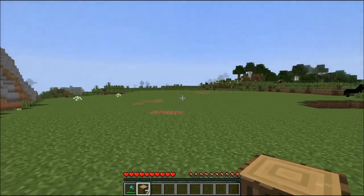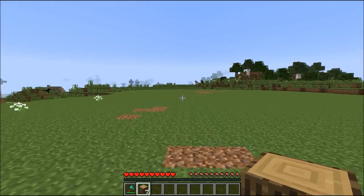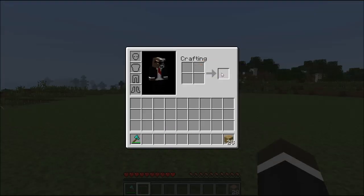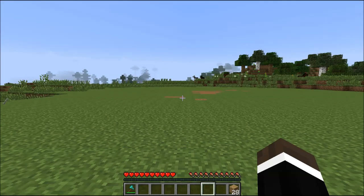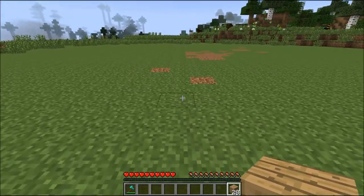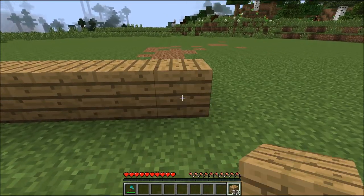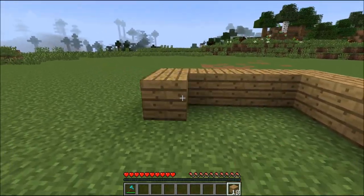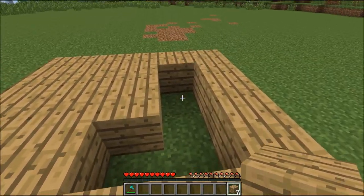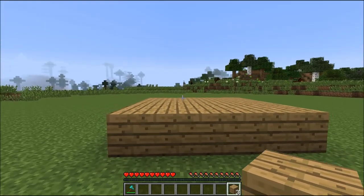Step two is one of the most important steps because this is the start — building the floor. What you're going to want to do is turn these logs into oak wood planks. It can be any color wood, really depends on you, but the colors do clash if you choose a different color. What you're going to want is a five-by-five square — just a nice little wood square floor, and this is going to be the base of what we're about to create.